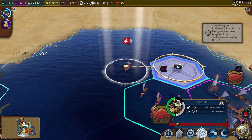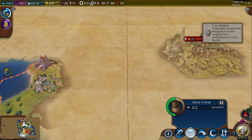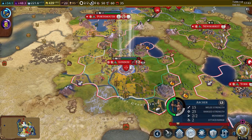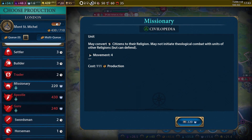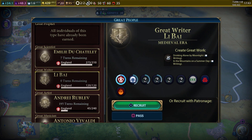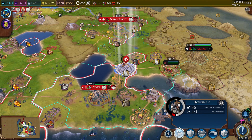They didn't attack the swordsman which was silly — they were worried about the catapult attacking the city. We're into Mongolian territory — I think we have open borders with them, we gave them ponies. Looks like we just got a great person as well. Let's get that missionary. We're saving 480 for another catapult because I want to take this city. We got a great writer! This will create great works of moonlight and mountains on a summer day.